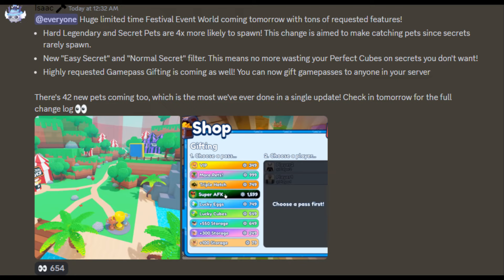I'm going to go over the Discord announcements just so we can cover everything in this update. For starters, we obviously have the festival event world which has circus-like tents and also some trophy stands.